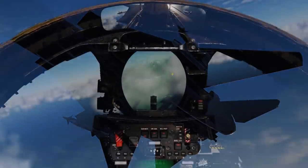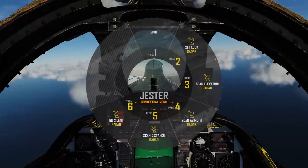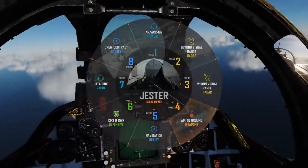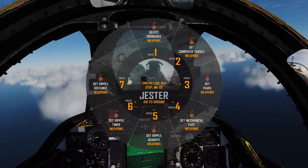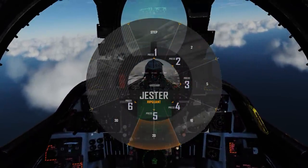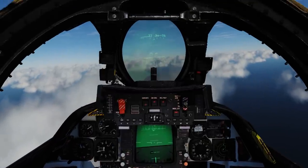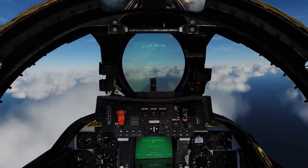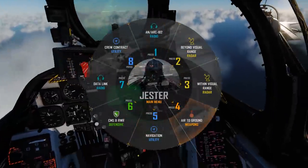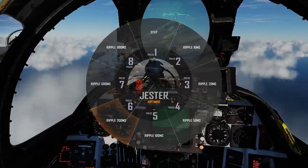I'm going to try and go through the Jester menu options a little bit slower today because it has been requested. Back into air-ground weapons — this time we want to select our Ripple quantity. I want to release all 14 bombs at once. We have the options 2, 6, 10, 20, and 30. We're going to select 20, which will release all the bombs with one press.